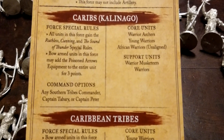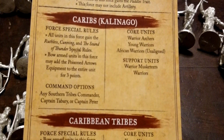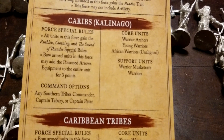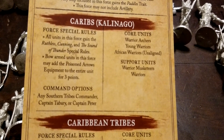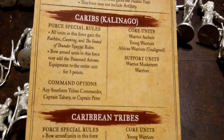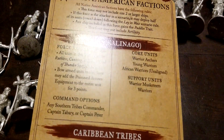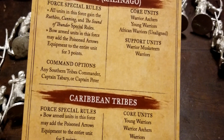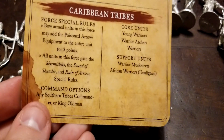For the Karibs — the Kalinago — there are some interesting abilities. Core units are young warriors, African warriors, and supporters — warrior musketeers and warriors. Four special rules: all units in this force gain ruthless, cunning, and the sound of thunder special rules. There's a plethora of special rules for everything in this force. Bow-armed units can add the poison arrows equipment to the entire unit for three points, which seems like a worthwhile investment. Command options include any southern tribes commander, Captain Tabari, or Captain Peter.